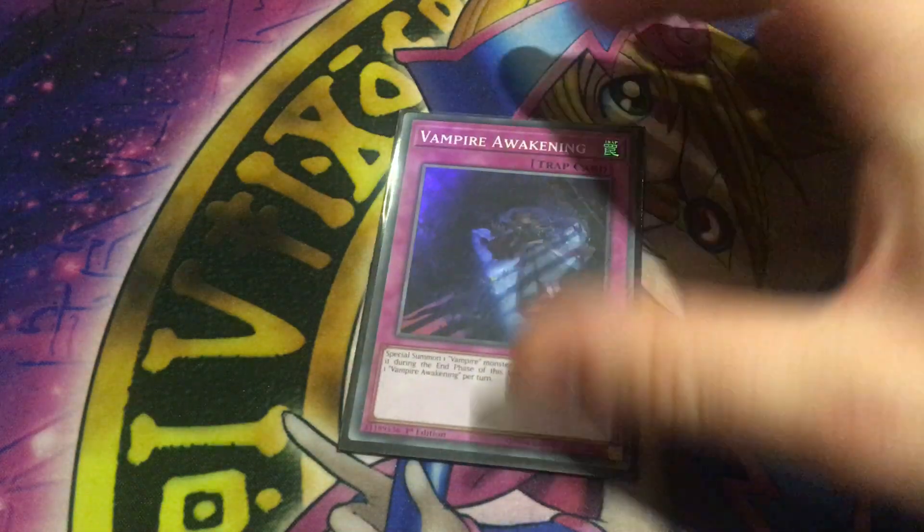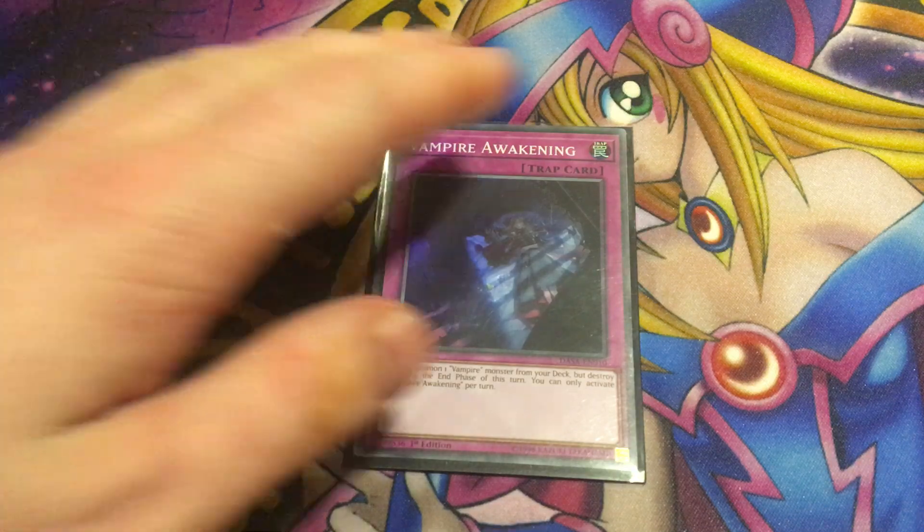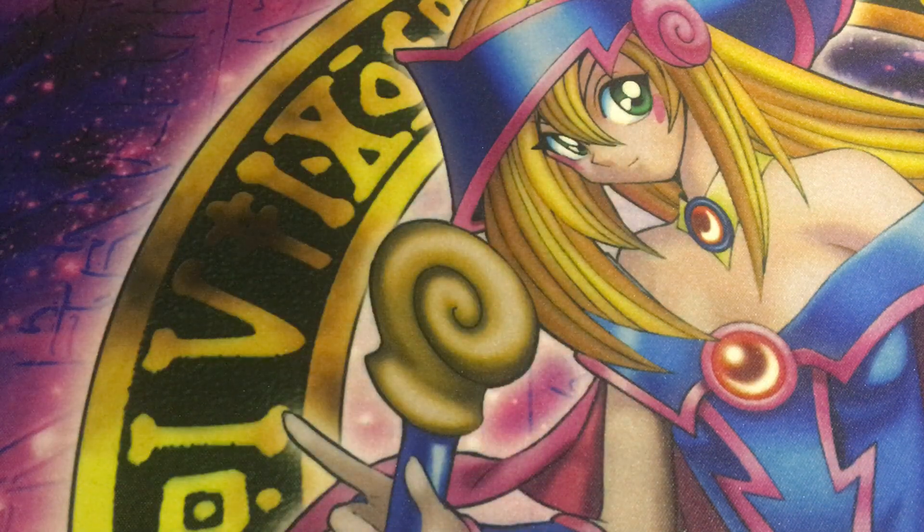Next up is Vampire Awakening. It's a normal trap that can only be activated once per turn and allows you to special summon a vampire monster from your deck. It doesn't say ignoring summoning conditions, and the summoned monster is destroyed at the end of the turn. It's still worth running at one or two copies because it's an easy way to cheat out high-level vamps including Scarlet Scourge and Sucker, or Grace. If you bring out Scarlet Scourge, you can continue your plays by paying 1000 and summoning something from the graveyard.